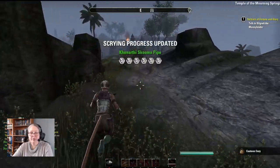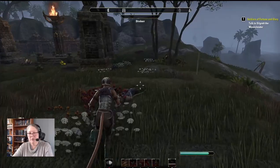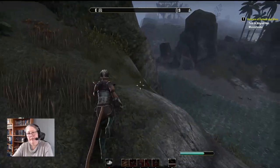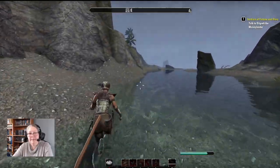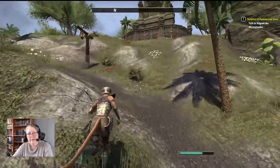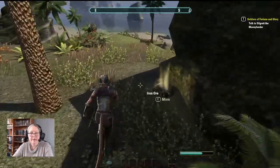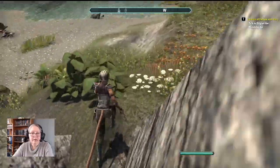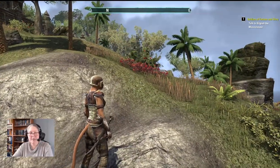Canteen Cozy — alright, so that one was our false dig site. Any monsters that we attack will help us with XP, which will help us level, which will help us get the points we need to develop our skill.